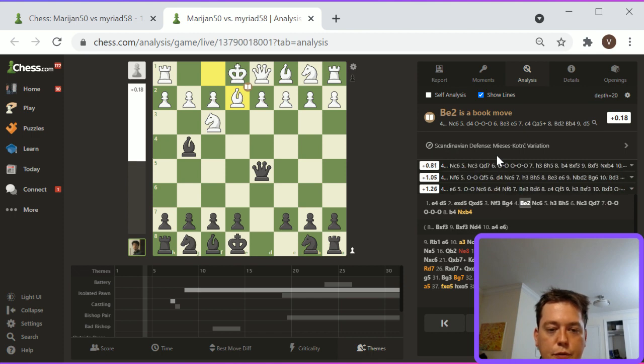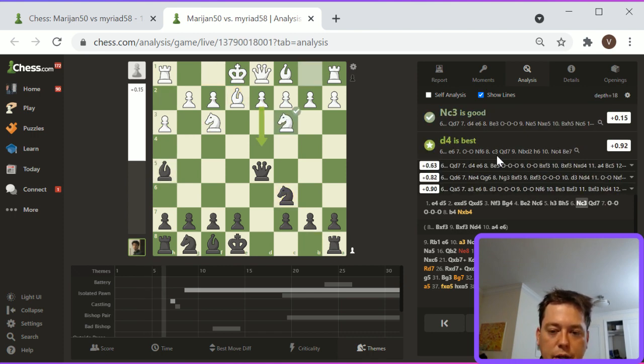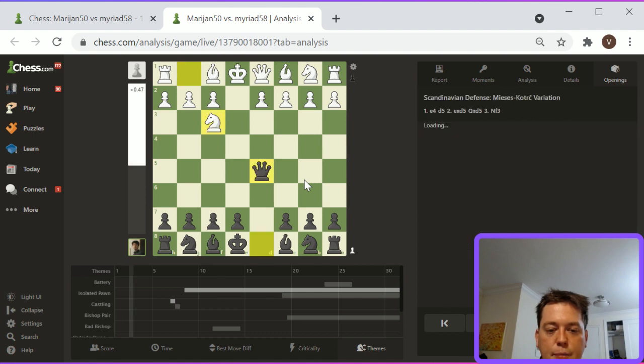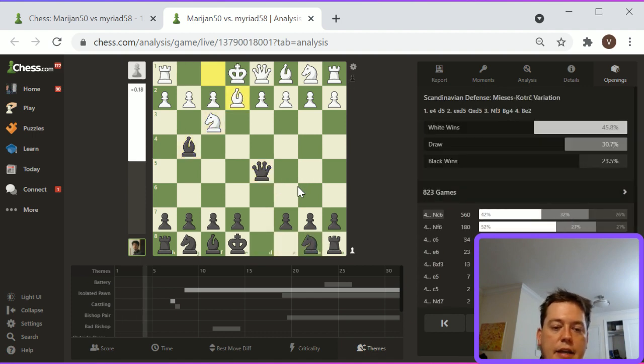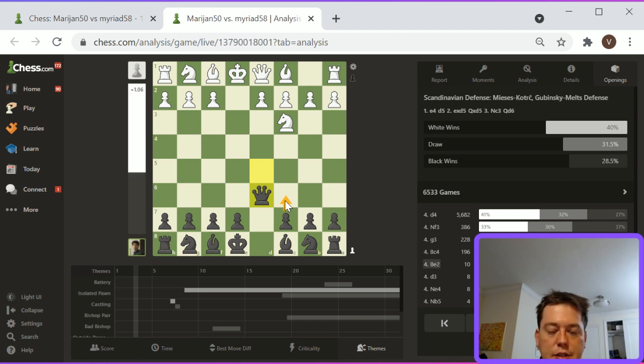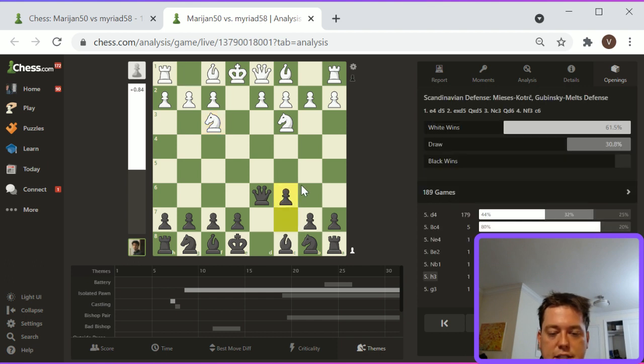Knight F3, Bishop G4 — but no challenges to the Queen until this Knight C3. Queen D7 is interesting, but I would play Queen D6 here. Queen D6 is a little bit worse because it doesn't have C6 played behind it. In the Scandinavian: E4, D5, pawn takes, Queen takes D5, Knight C3, Queen D6, and then C6. Black is basically in an okay place. The only threat that White can really make immediately is Knight to B5, and this is sort of a misplacement — what ends up happening is Knight to F3, and then C6 defending against B5, and Black is just fine.